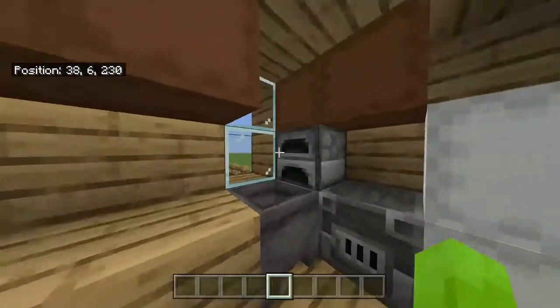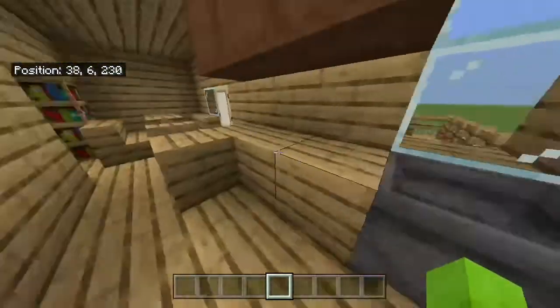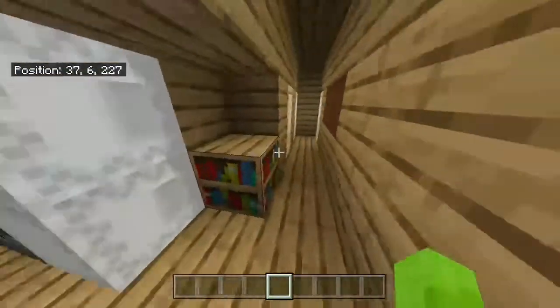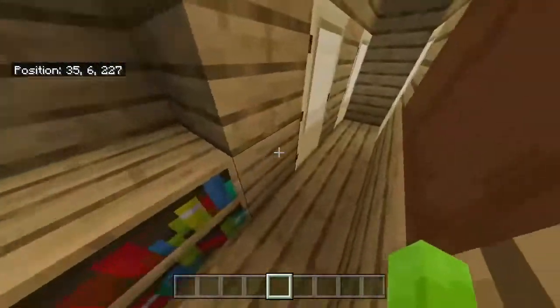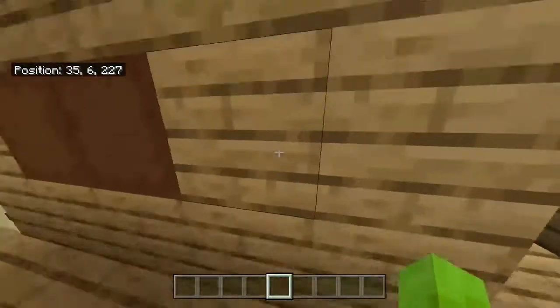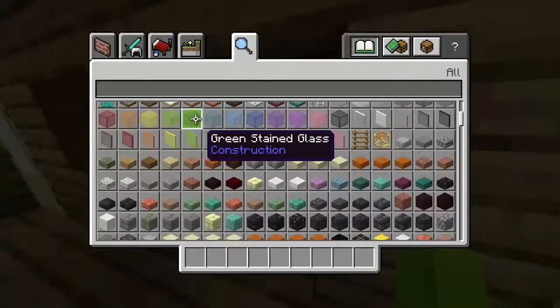And then here's the kitchen. We got dressers here — this is supposed to be a microwave, oven, refrigerator, sink, and then the counter. And then here's the hallway — we got some books, we got a couple drawers. There should be a door here — I could make one, I guess, real quick.